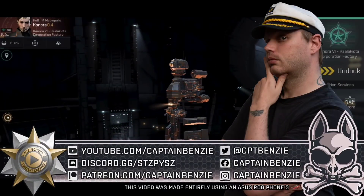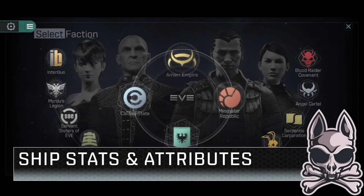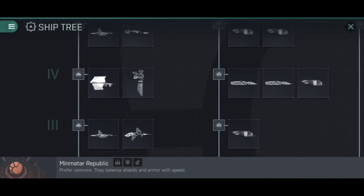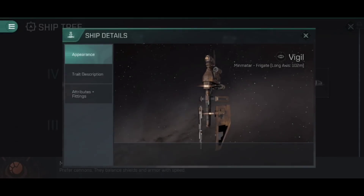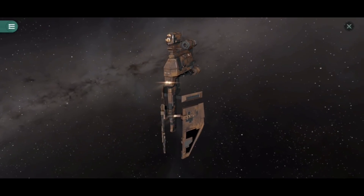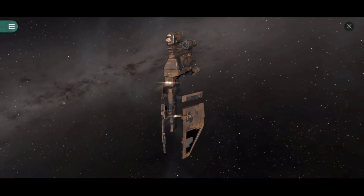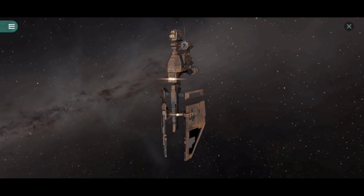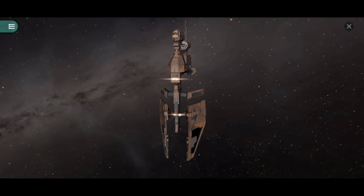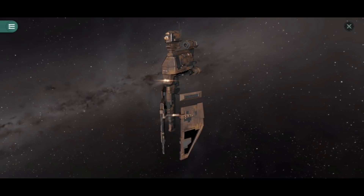Let's jump right in to talking about the Vigil. The Vigil is found in the Minmatar Republic Ship Tree up at Tech Level 4 — it is of course their Electronic Warfare Frigate. Here it is, a very unusual looking ship. The Minmatar don't tend to use this kind of upright design. In fact, other than the Vigil, in Eve Echoes the only other Minmatar upright ships you'll find are the Tornado battlecruiser and the Tempest battleship. So the Vigil is quite an unusual looking design on its own.